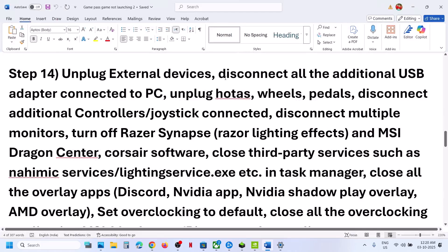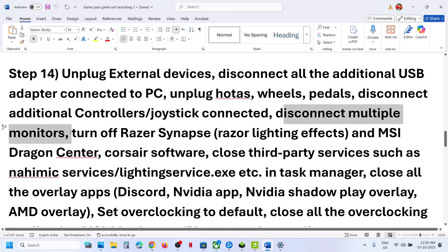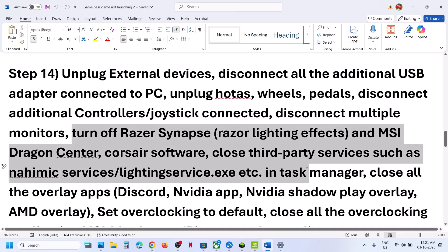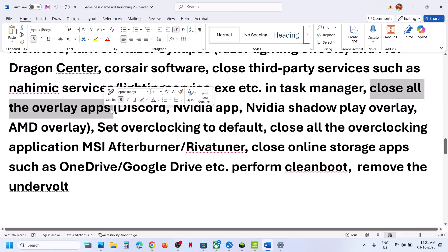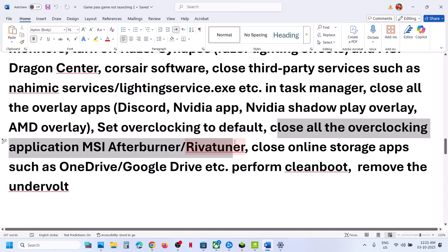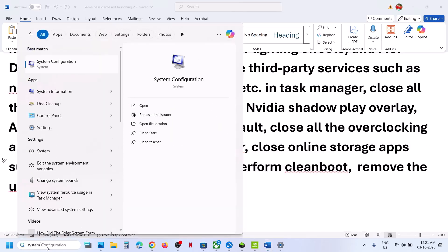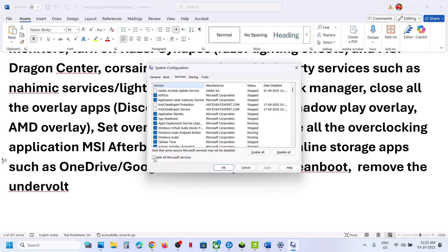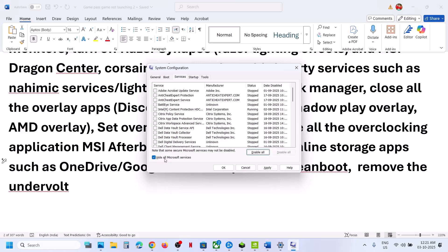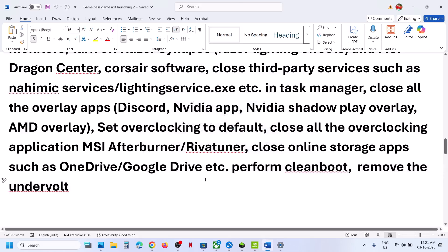Still not working? Unplug all external devices you are not using — USB adapters, wheels, pedals, extra controllers, dongles — and disconnect multiple monitors if applicable. Close all third-party applications: go to Discord settings and turn off the overlay; go to Nvidia app settings and turn off the overlay. If you have overclocked your system, set it back to default and close overclocking applications like MSI Afterburner. Close any cloud storage apps like OneDrive or Google Drive. Then perform a Clean Boot: type 'System Configuration' in the Windows search box, go to the Services tab, check 'Hide all Microsoft services', click Disable All, hit Apply, click OK, and restart your computer. If you have under-volted your system, remove the under-volt before launching.